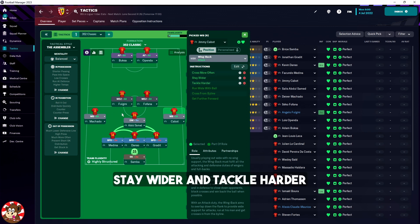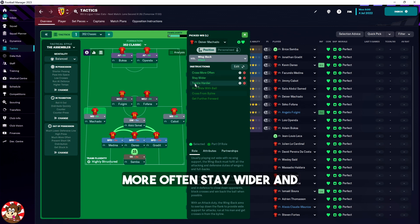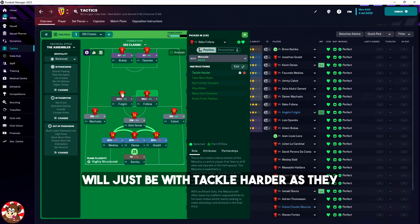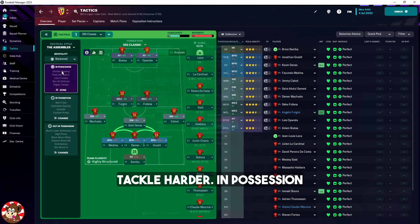Win-back on the right: 'Cross More Often', 'Stay Wider', and 'Take All Harder'. The other win-back on the left: 'Cross More Often', 'Stay Wider', and 'Take All Harder'. Double mezzala will just have 'Take All Harder', as will the double advanced forward — 'Take All Harder'.